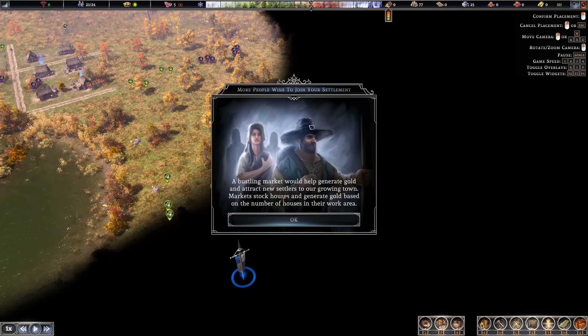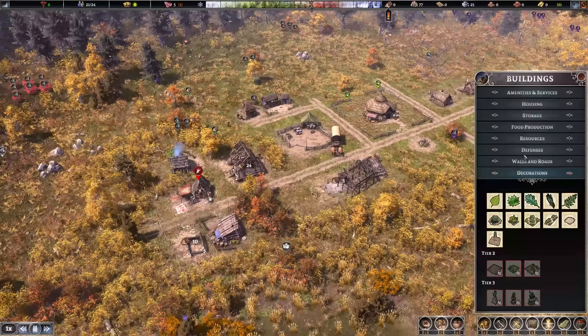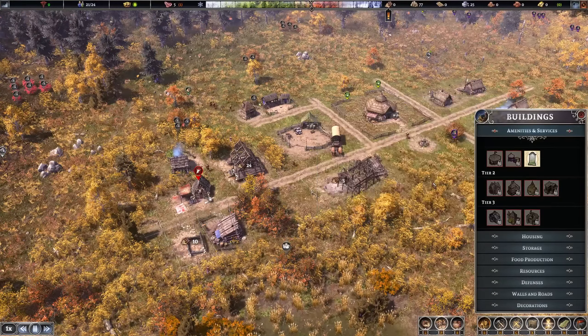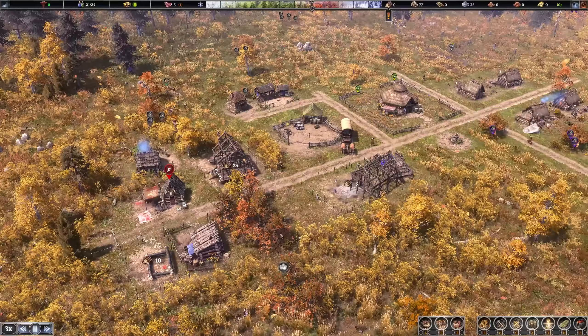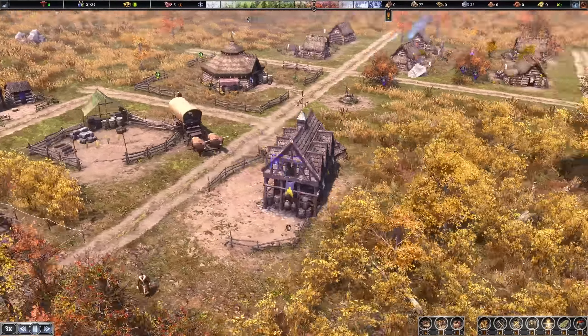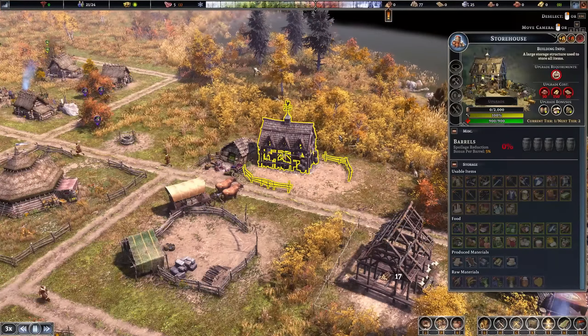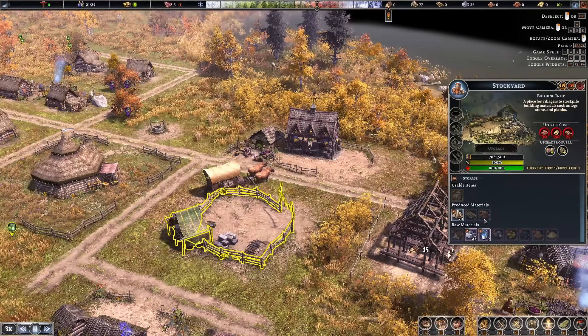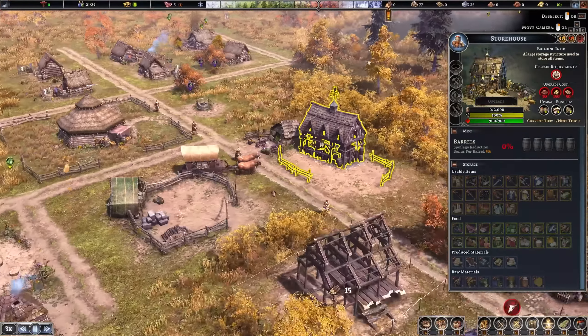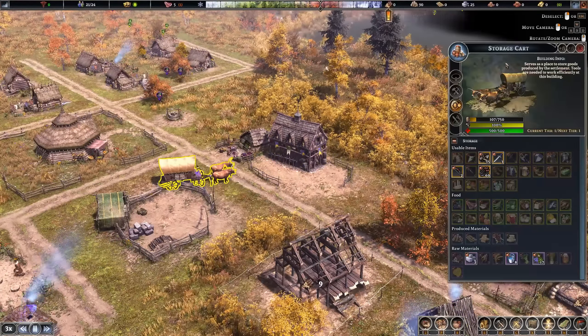More people would like to join — a bustling market would help generate gold and attract new settlers. Markets stock houses and generate gold with sales, but we don't have the market yet. It needs a saw pit and a storehouse, both under construction, so there won't be more immigration until those two are built. The storehouse is now up — a very important building. It stores everything that's not raw materials like logs and stone — so processed items like stone, bricks, gold ore — while the stockyard handles raw materials.